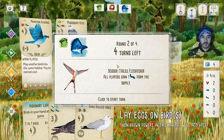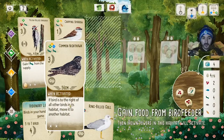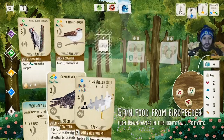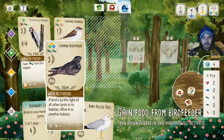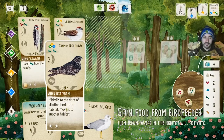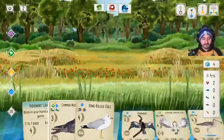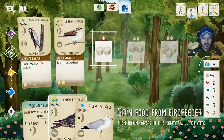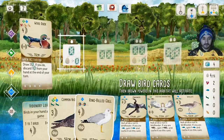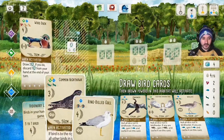Green laid eggs and we all gain a grub from the supply. Now I have enough food to play the Common Nighthawk in any biome. Why I like the Nighthawk: every time you use that biome's action, you can move the Common Nighthawk to another biome, making that habitat's effect stronger in the future — as long as it's the rightmost card in that habitat. I could play it in the water biome to draw more bird cards in the next few turns.